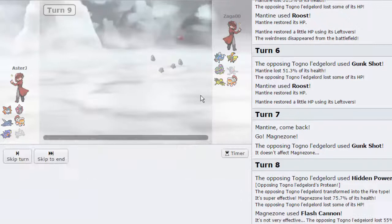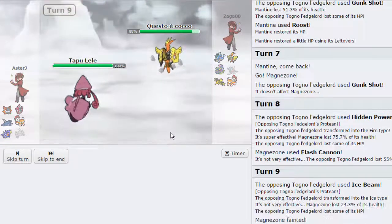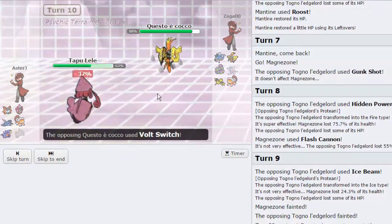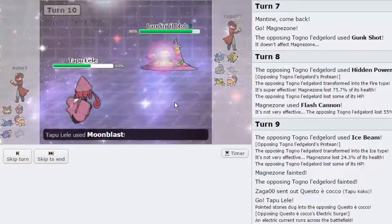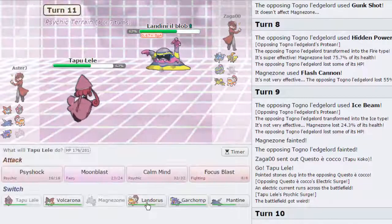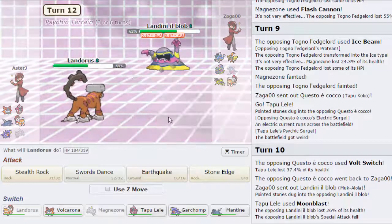I'm going to go out into Tapu Lele now, as his Koko comes in. It's going to get up its terrain first, so ours is going to nullify it, making him a lot weaker. And I can just throw out a Moonblast here. He's going to go for a Volt Switch — he's going to do a little bit of damage to us, but it's not a big deal. As long as I can get off some damage on this Muk, I'm good to go. It should be Assault Vest, as we see it is. We're going to get a Special Attack Drop. I am just going to go straight into Lando here — not going to risk anything, as he is going to go for a Poison Jab. Does he get the Poison? No, he does not.